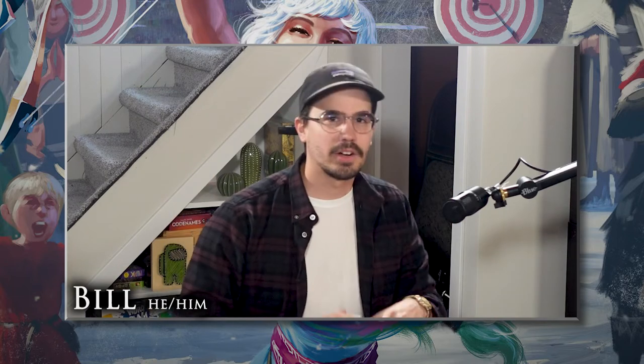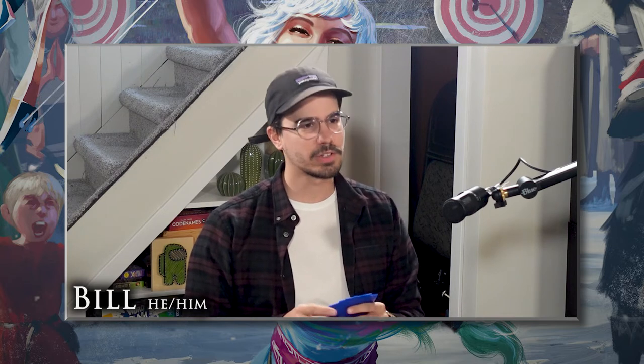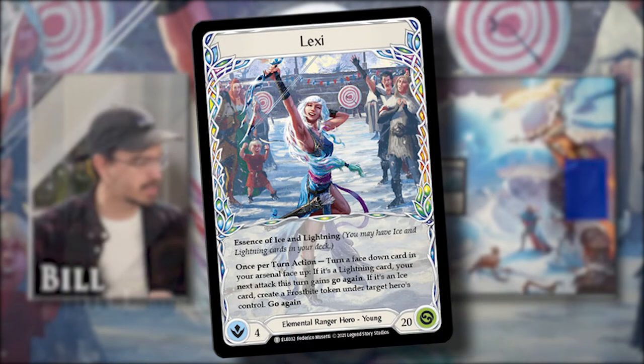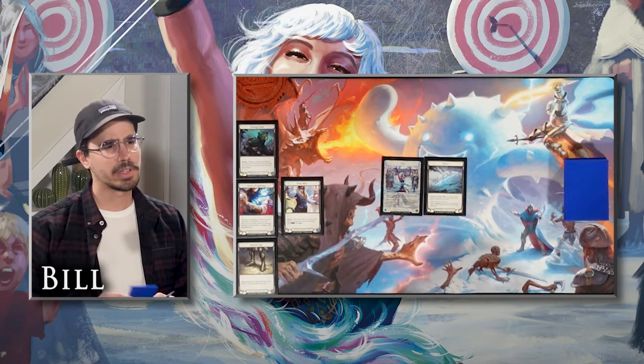What's up Spikes? We're back with some more Flesh and Blood gameplay content. Today we are going to be using the pre-constructed decks for Tales of Aria and I'm going to be playing Lexi — the young version of Lexi with her trusty Shiver. She's going to be wearing a Honing Hood, a Mark of Lightning, a Deep Blue, and some Iron Wrought Legs. Jerry, what are you bringing to the table today?